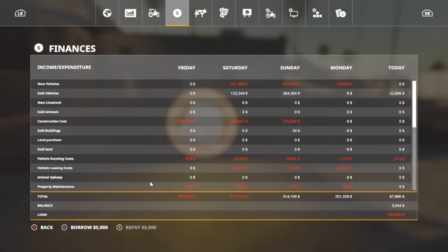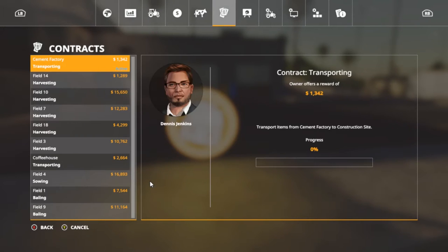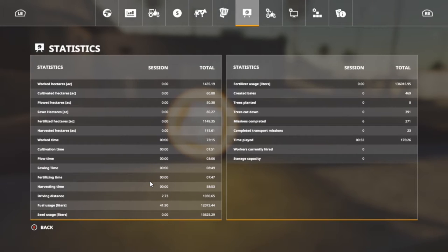Folks, I've done contract after contract after contract. Where is our contract count? Well, that doesn't tell how many we've done — this right here does. If you look down on the right side of the page: completed transport missions 23, missions completed 271. Truth cut down 391, fertilizer. I've been doing a lot of missions, folks — 271.